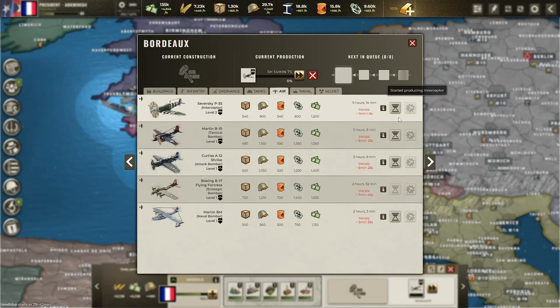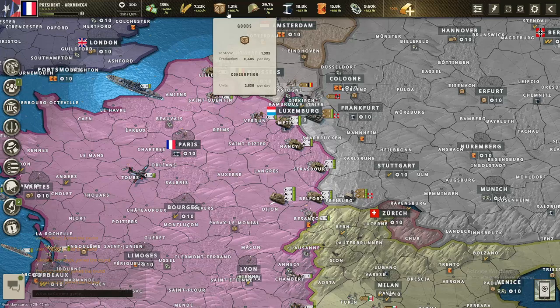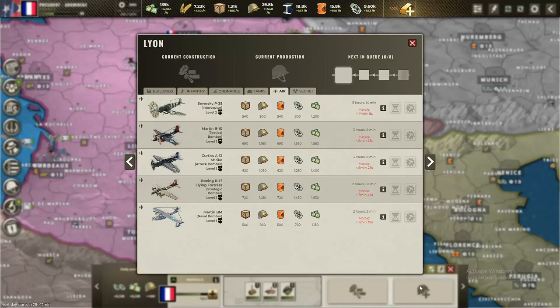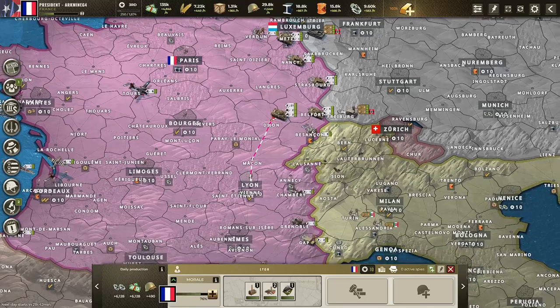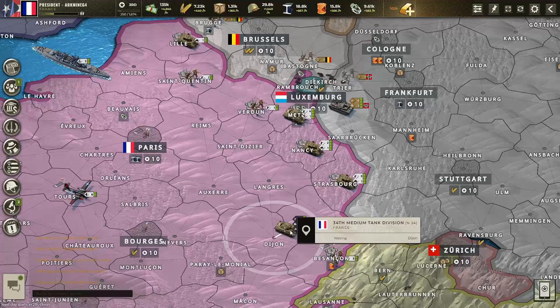I'm going to build a couple more level 2 interceptors and then upgrade the remaining ones — that should cover us for the whole game basically. We're not doing too well on goods, but it'll be all right. Still building some artillery; there's one more queued. I'm also queuing up more artillery production in Lyon, but generally we have enough to hold this front. The fort here is built up to level 3.